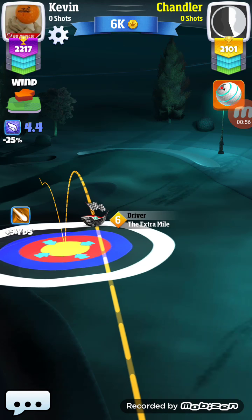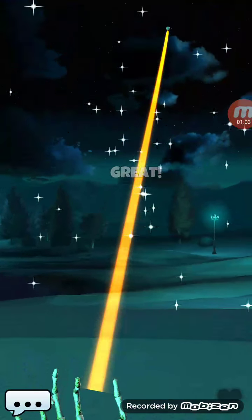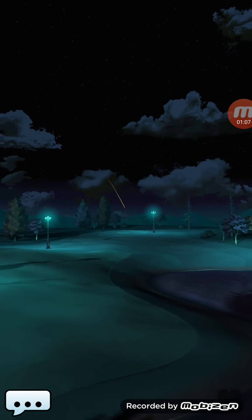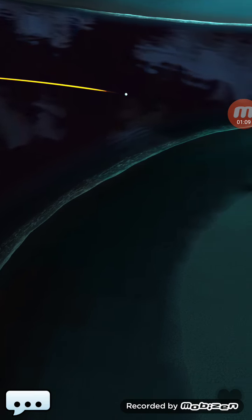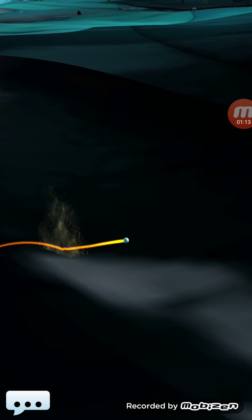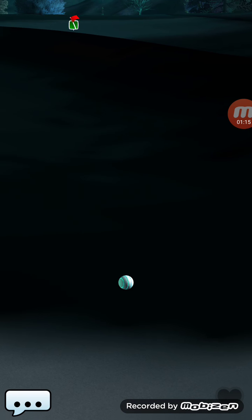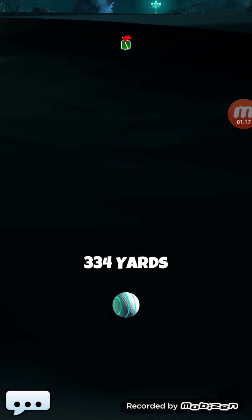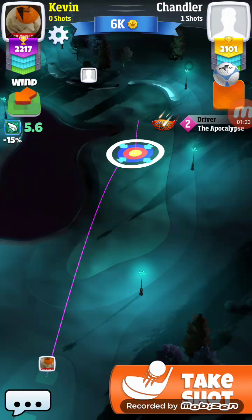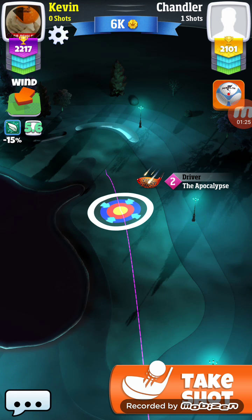As you can see here, he has 4.4 miles per hour of wind, so you want to move that target four rings and a little bit over in the opposite direction of which way the wind is blowing — that will adjust for the wind. Now at 5.6, there's one, two, three, four, five rings.